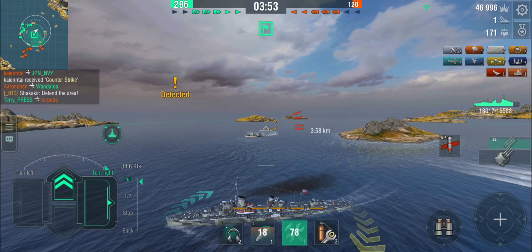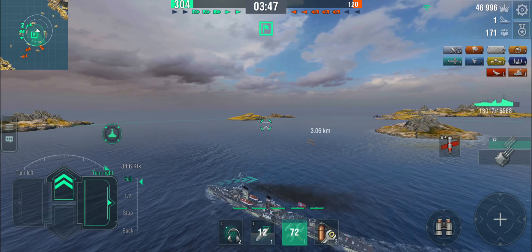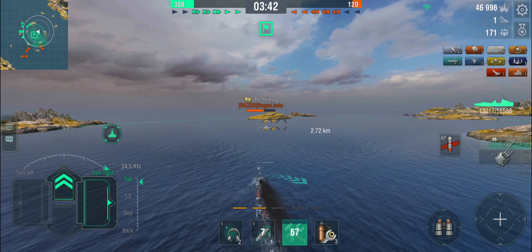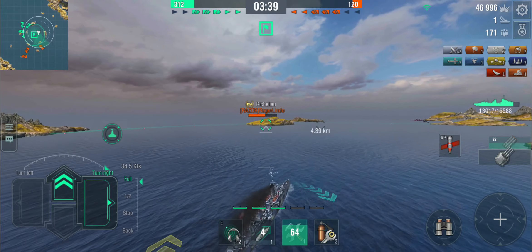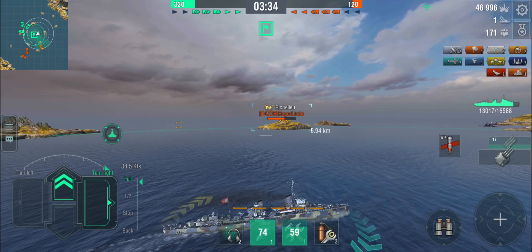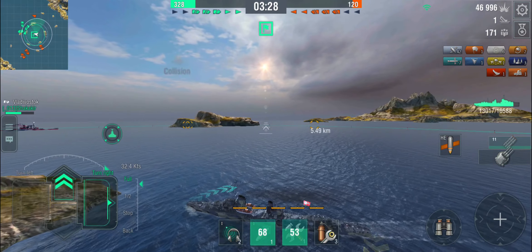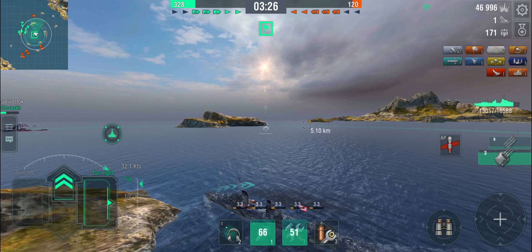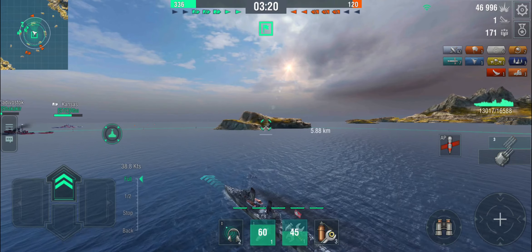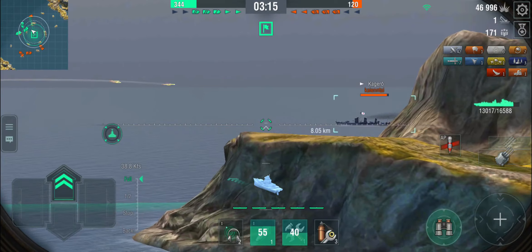That didn't work out, did it. Where are we going now? There's nobody left here. Two destroyers left. Let's just be unspotted, get our guns turned around and head behind the island again. I'm going to start using high explosive against the Richelieu — oh, never mind. There's a destroyer spotted over there, so back to armor piercing. He's hunting our battleships. Since there's nobody else here, I'm going to go and deal with that destroyer because we don't have any cruisers. I'll get the Kagero over there under fire.